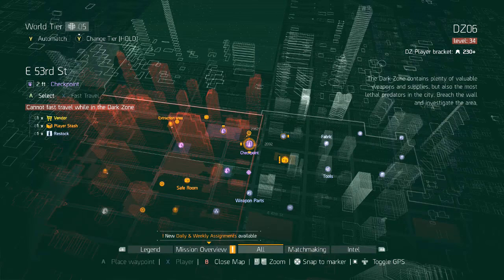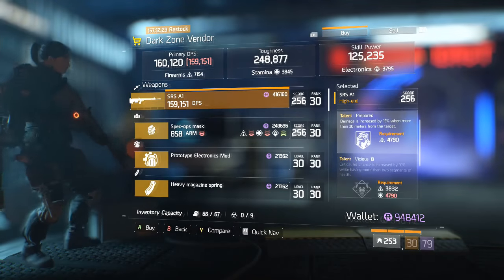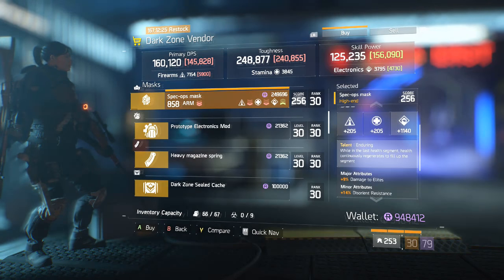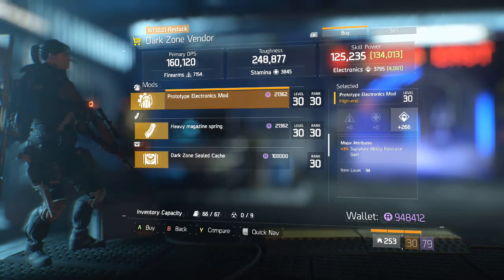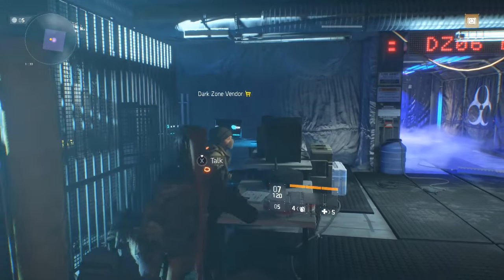Moving on to the last DZ Checkpoint at East 53rd Street in DZ6 — an SRS with Prepared, Vicious, and Dominant. An Enduring Mask, an Electronics Gear Mod with Signature Ability Resource Gain, and a Heavy Magazine Spring. This vendor probably really isn't worth your time.